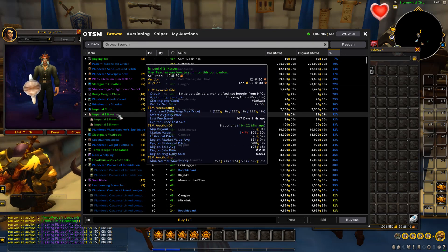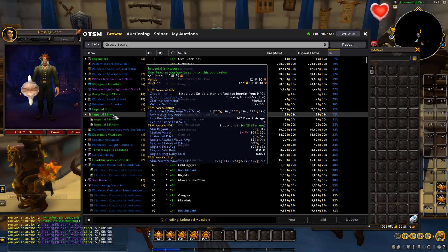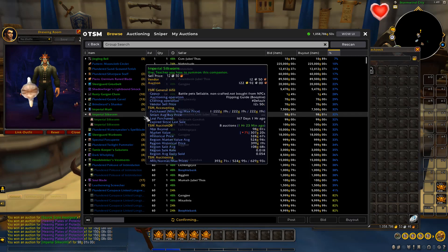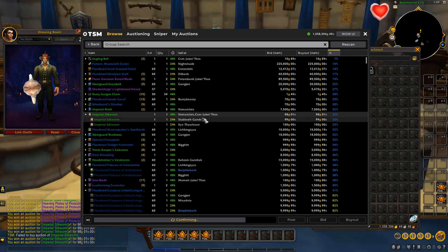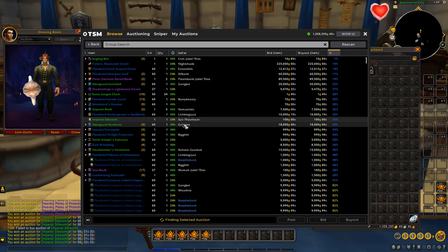Moving on — we've got a companion pet. There are actually about eight or nine listed, all under 100 gold. We're going to buy every single one of them and reset the market to 629 gold. It's got a decent sell rate and we should be able to sell this pet pretty quickly. We'll buy all the stock and relist every single one for 629 gold at the maximum price.